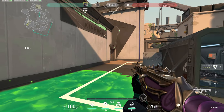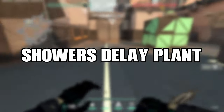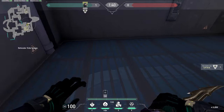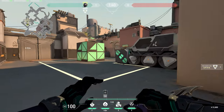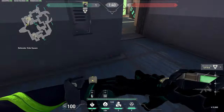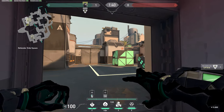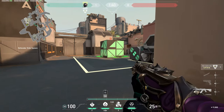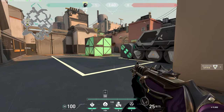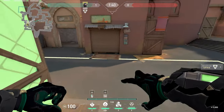Another useful trick — it's common knowledge but very needed: if they're not planting the bomb and they're bursting out of showers, and you want to deny the plant as Viper rotating from B, come out this little L hallway and aim to the right of the yellow caution line in the wall. It'll bank off the wall — doesn't have to be perfect — and land right in the spot so that anyone planting the bomb takes a lot of damage or runs out, which you can then spam.